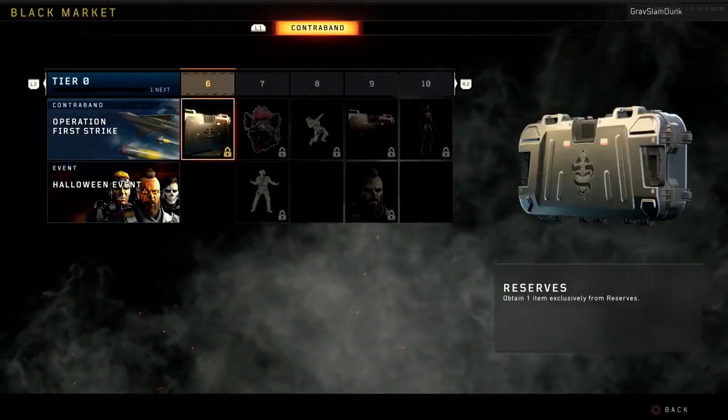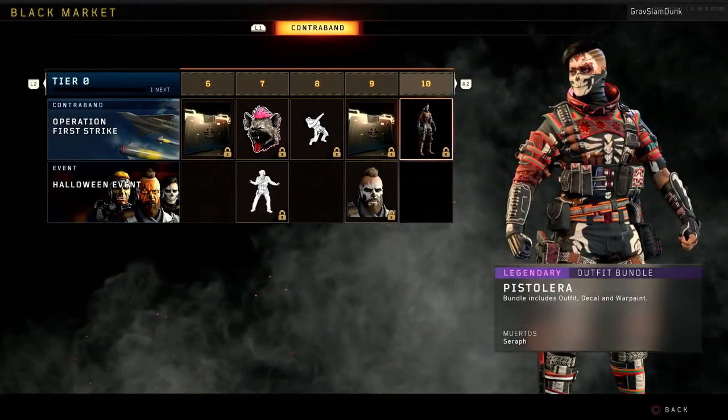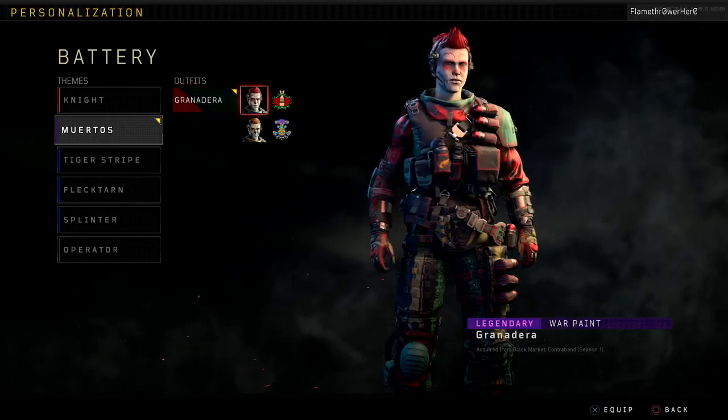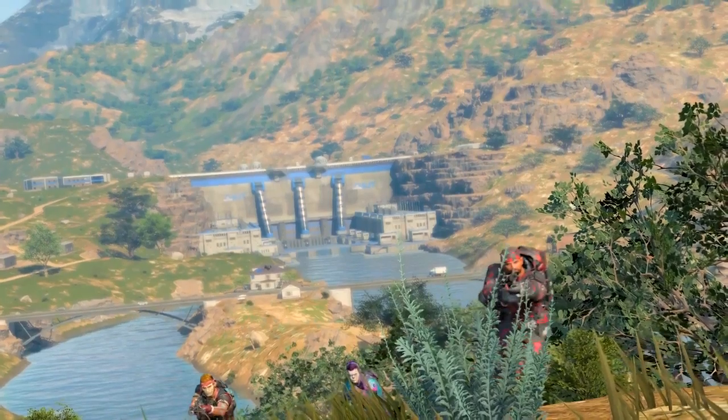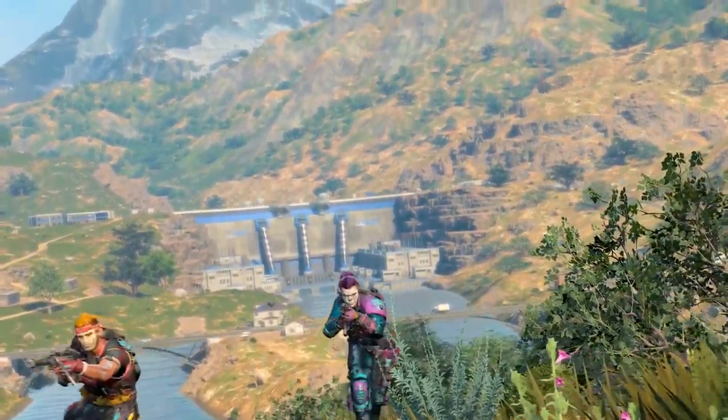Contraband is the free content stream now at the core of the Black Market. It has a ton of great gear and everyone can access it. Every minute you spend playing Blackout and multiplayer is earning progress to the next item in the stream.